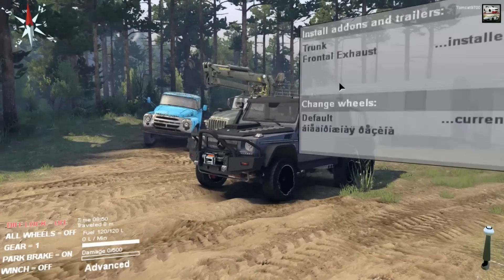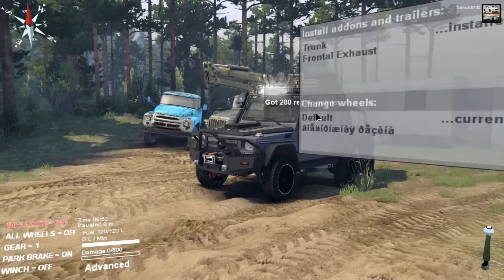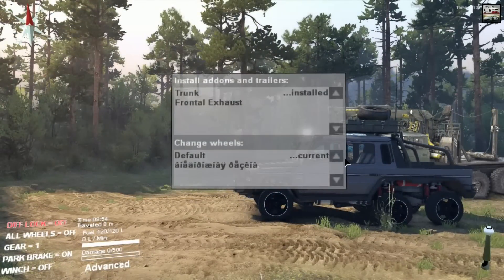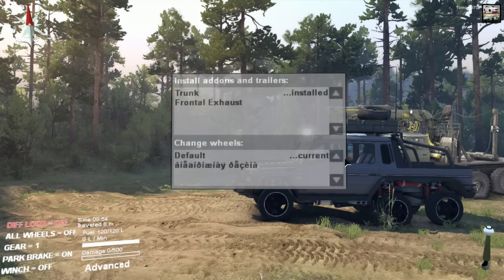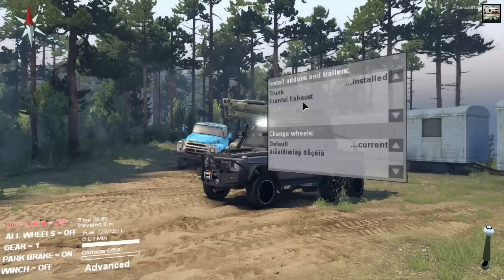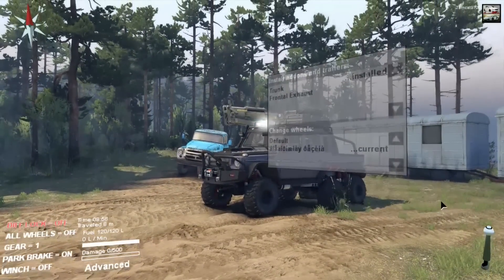You can also install frontal exhausts if you want to, though I personally don't really like the frontal exhaust. You can also put a trunk on it, which actually looks kind of cool — it gives the truck a little bit more of an exploration vehicle kind of look. But the look we're going to go with is the trunk on top, and the off-road wheels and tires and suspension.